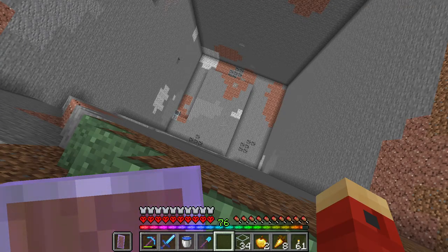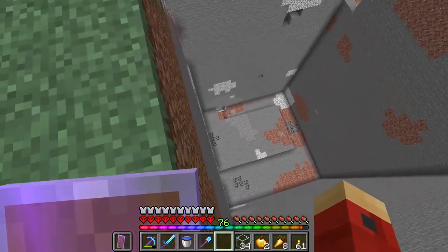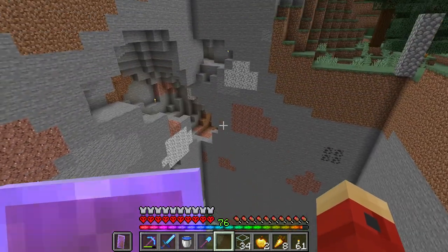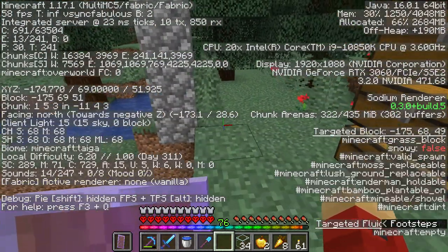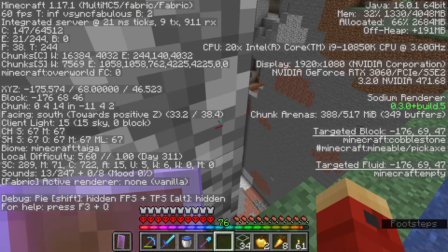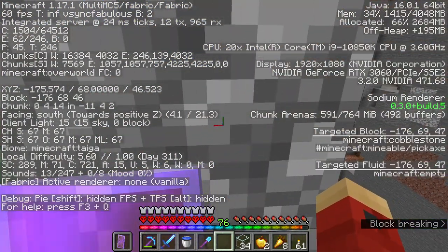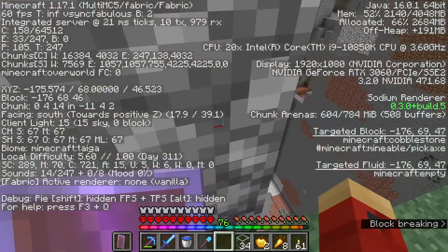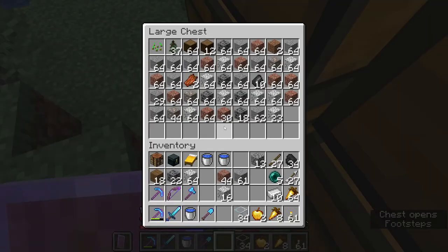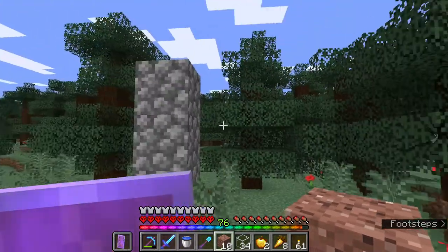So guess what I did everyone — got this chunk dug out. It's the wrong chunk. Bringing up the coordinates here, over here it says 46, but that was meant to be negative 46. Yeah, negative. So what we're gonna have to do is dig out another chunk.